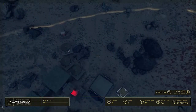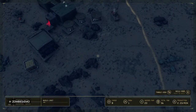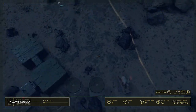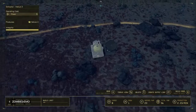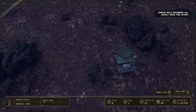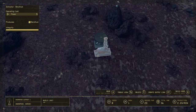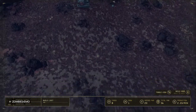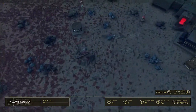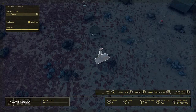I got a nice quadruple resource point for my little base here. We got an iron extractor right over there, got my helium-3 extractor, and I don't know how to pronounce that one — the 'Benadryl' — and the aluminum extractor. So yeah, this is a pretty nice spot.